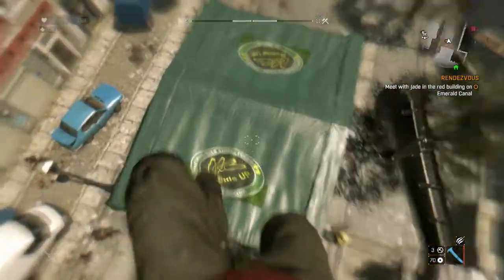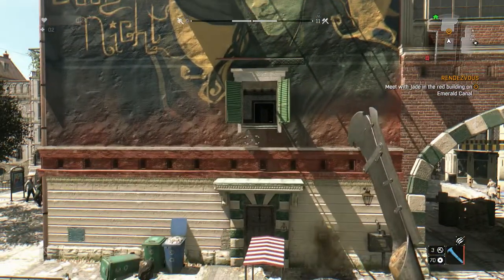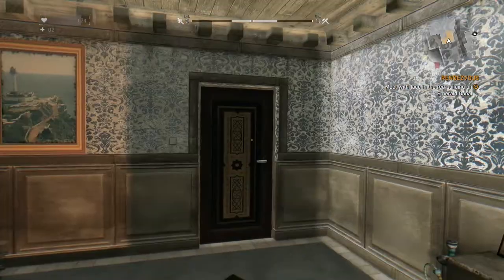So let's jump off this roof — it's in the building below us. Also guys, I got a grappling hook so now we can aim at a wall anywhere. Press L2 and we zoom right in like Batman. It's pretty effective for getting around — it's got a short cooldown but it's still really good.